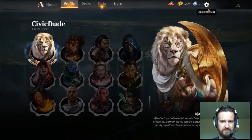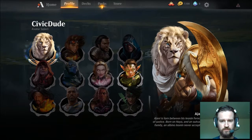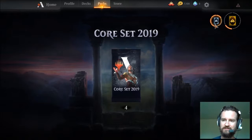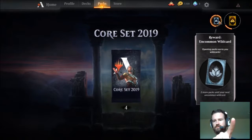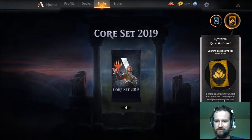The profile screen is pretty much just for selecting your avatar. Let's go with Missa — she seems pretty cool. I have four packs available to open and we'll probably open all of them in this video because I love cracking packs. Here are some of the rewards: you can see two more packs until your next uncommon wild card, five more packs until next rare, and seventeen until the next mythic — not bad.